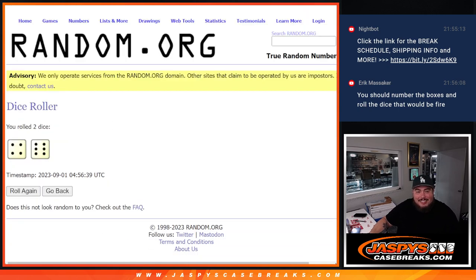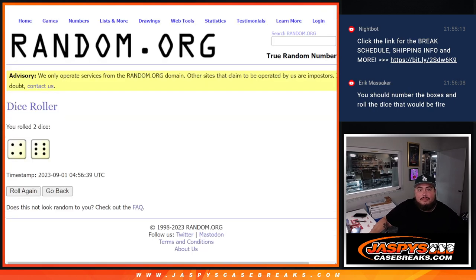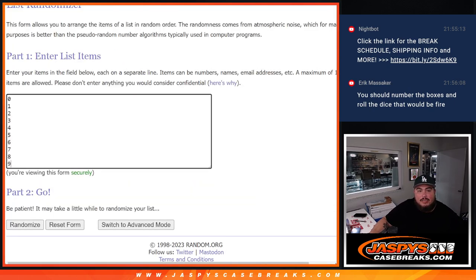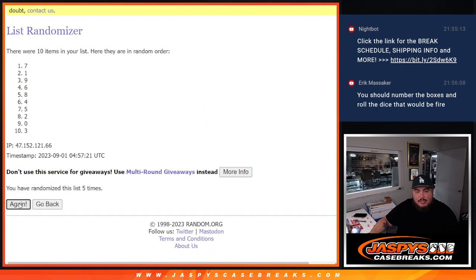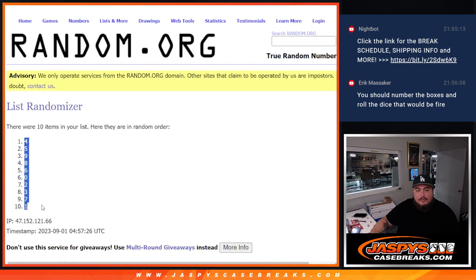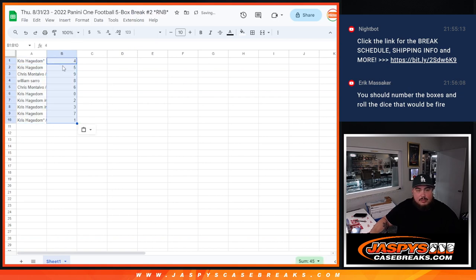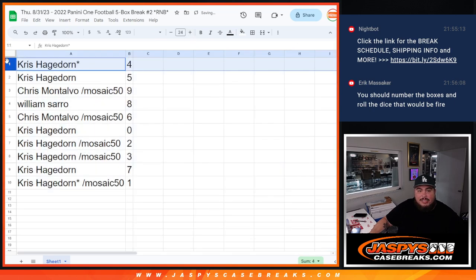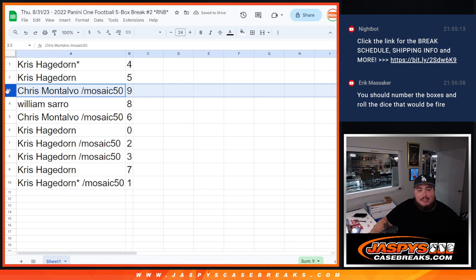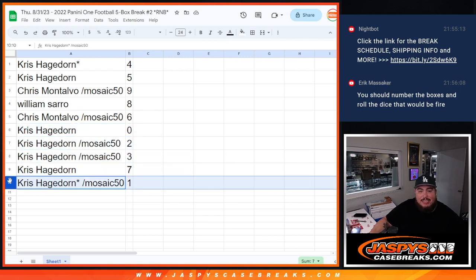I don't expect him to get another one. All right, four and a six, ten times — one, two, three, four, five, six, seven, eight, nine, ten. So: Chris H has four and five, Chris M has nine, William has eight, Chris M also has six, and Chris H has zero, two, three, seven, and one.